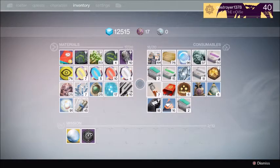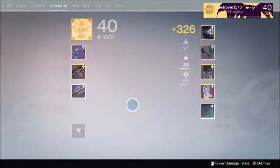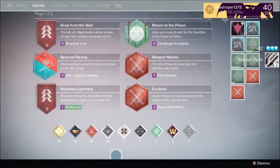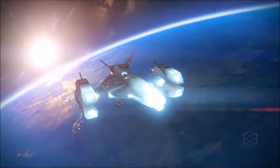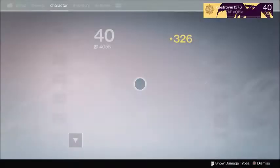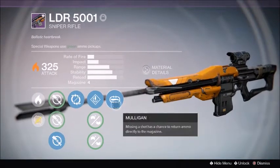One of the most important things is to use your faction packages — I used up all my Crucible marks already. You can rank up with your factions really quickly. Factions can also give you stuff five light levels higher than your current level, so it's really good. I also need the Longbow Synthesis — that's the sniper I need to grind Crucible for — and the LDR from Vanguard. These are the two rare Year One snipers that have finally been brought up and they're amazing.